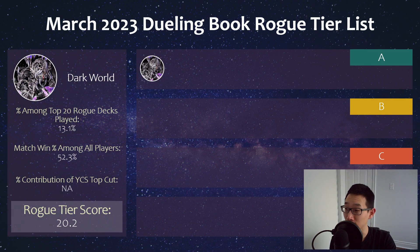If we continue with the rogue tier list for this month, we actually have Dark World as number 1. Maybe a little surprising — it does have some regional tops, and I did do a cost analysis of some of the rogue tier 2 options, and this is one of the best ones. It has a pretty decent win percentage, 52%, and it was actually played a lot on Dueling Book among all players. That's why on the tier score calculation side, it became number 1, even though it did not actually top YCS Peru. It can be a pretty strong deck, though admittedly it's really not fun playing against — if you don't have hand traps, you're kind of just sitting there watching them play solitaire by themselves.